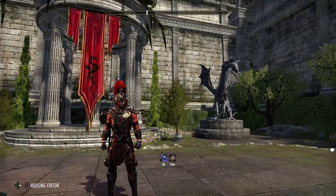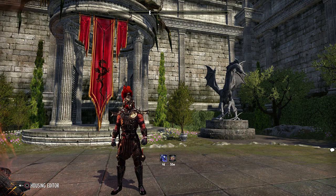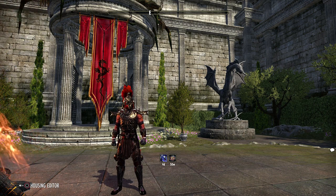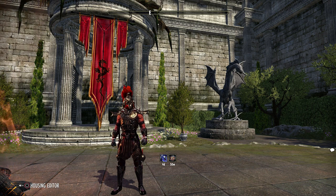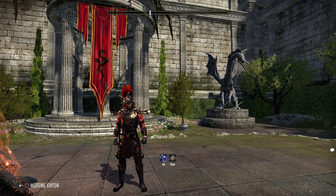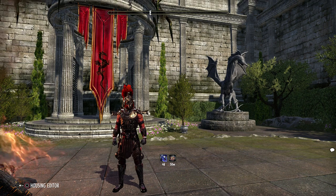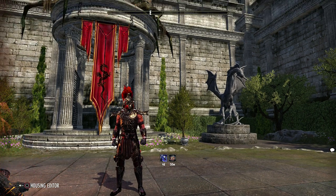Welcome back everyone to another episode of All About Mechanics. Today is going to be the dungeon Ice Reach from the Harrowstorm DLC. We're going in with the same setup as usual — one tank, one healer, one magical DPS, and one stamina DPS — making sure no role is left out, so you know you can use that combination in all content, including hard modes, which we are going to demonstrate.